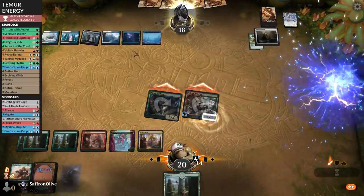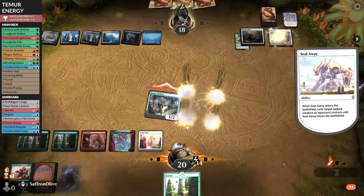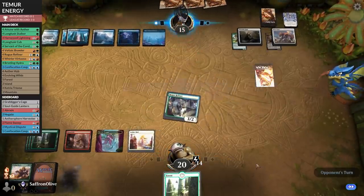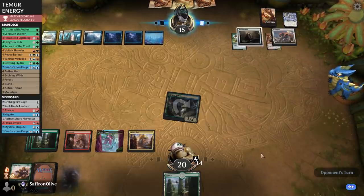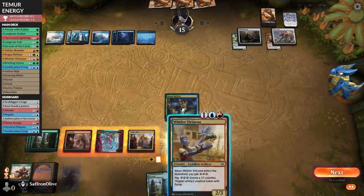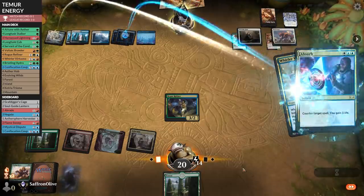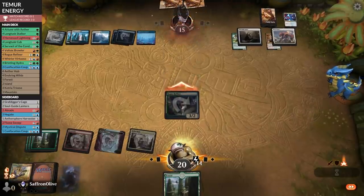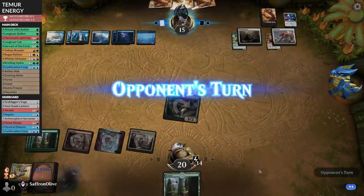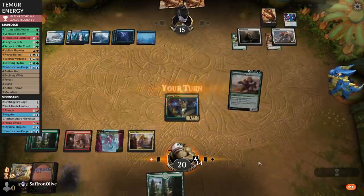Go to combat, attack. Seal Away — opponent goes to 15. Come on, real magic card please. Opponent passes. Whirler Virtuoso — this would let us make a bunch of 1/1s, which would be sweet. Has the Absorb. I think our recipe for having a shot in this matchup is drawing at least one counter, and we just have not been able to do that.